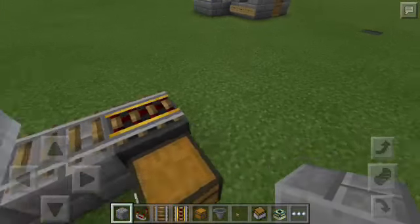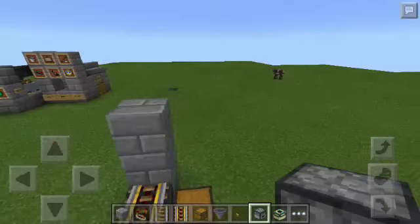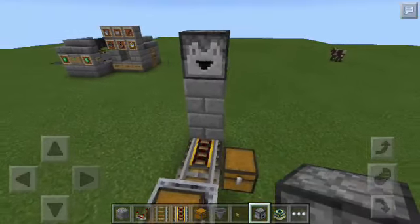After that, I'm going to put 3 layers of stone bricks — 1, 2, and 3. And then on top, I'm going to put the dropper facing this way.